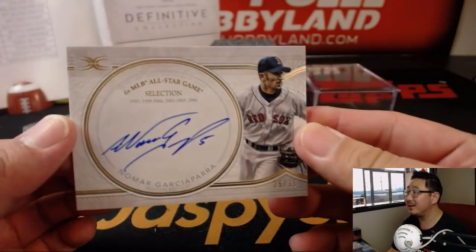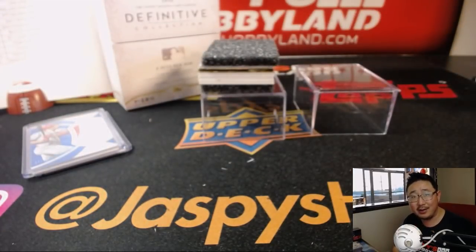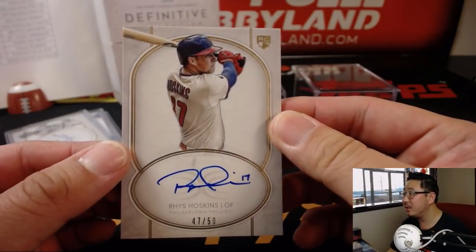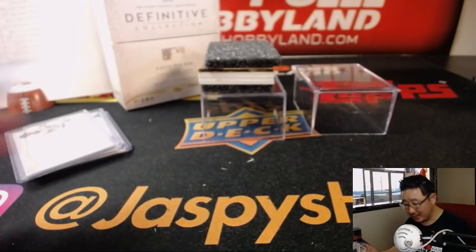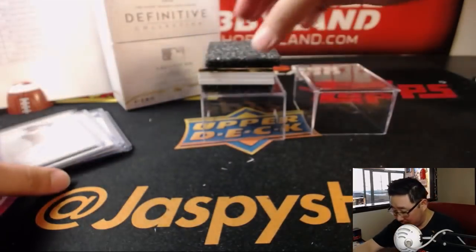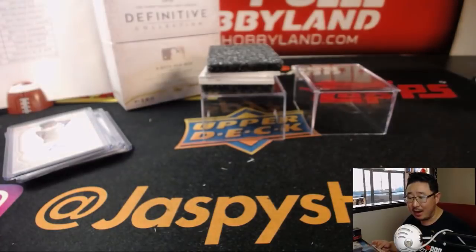The autograph is Nomar — 25 out of 35, six-time MLB All-Star Game selection, Nomar Garciaparra, for Diane and the Red Sox. Then we've got Rhys Hoskins, nice rookie auto — 47 out of 50. Rhys Hoskins heading out to Brent and the Phillies. The frame is 7 out of 10 — Roberto Alomar for the Tribe. Eric Bailey and the Indians.